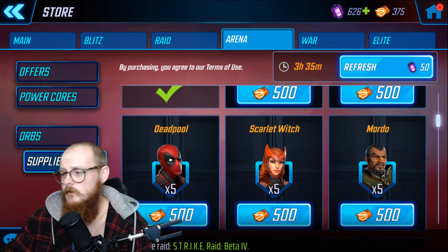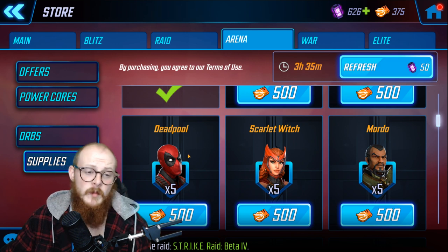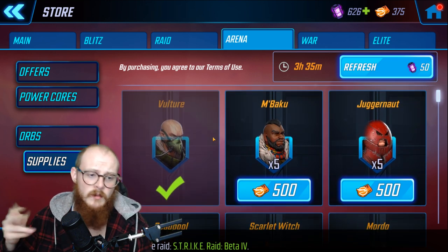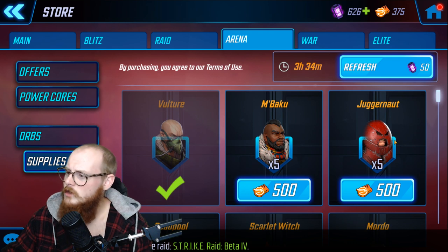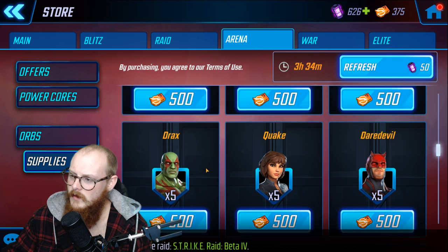Mordo is pretty strong — he's used to unlock Phoenix and pairs well with Scarlet Witch for some good combos, though they're just okay characters overall. Mordo is a little better than Scarlet Witch. Deadpool can be used for the Payday event with Mercenary Riot Guard. Daredevil can also be used in a Brawler team for Blitz. Vulture can be used for Shuri and Invisible Woman and makes up the Sinister Six, which is a really awesome team. Juggernaut is really good — strong tank, used for Brotherhood.